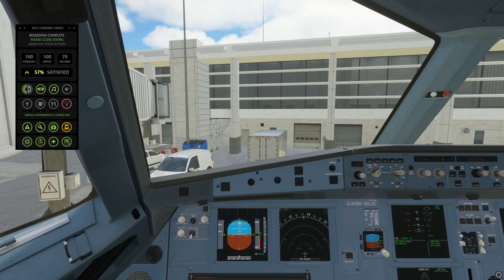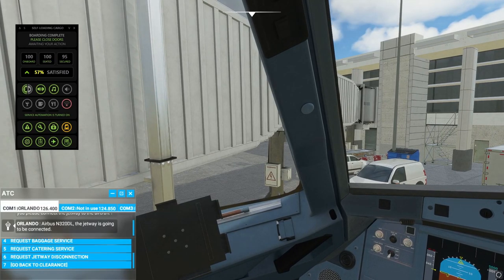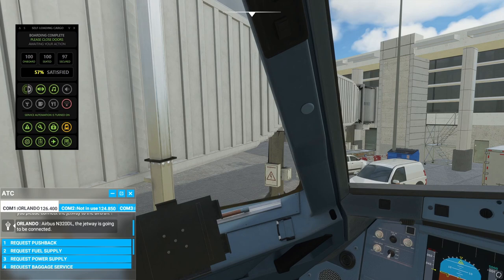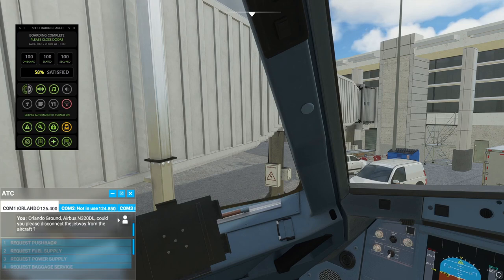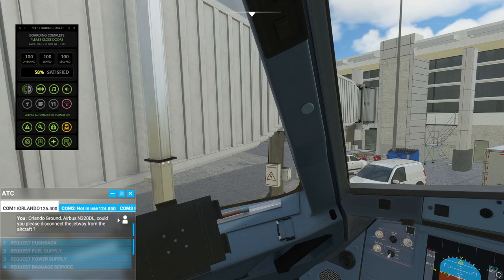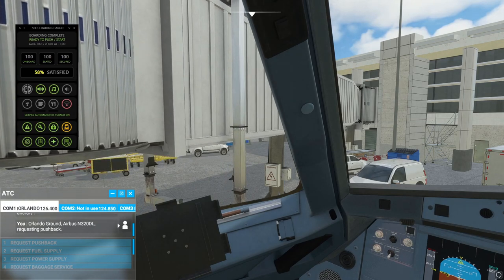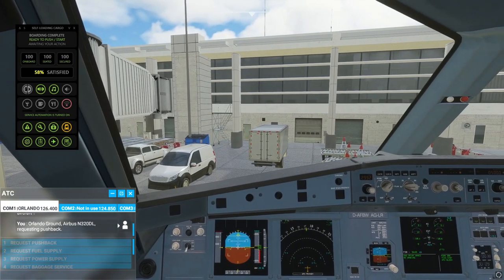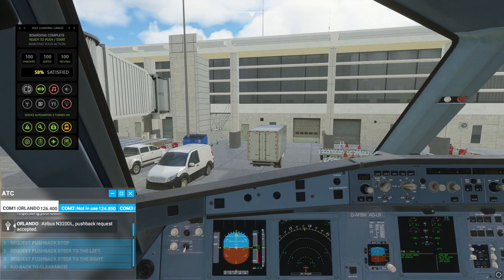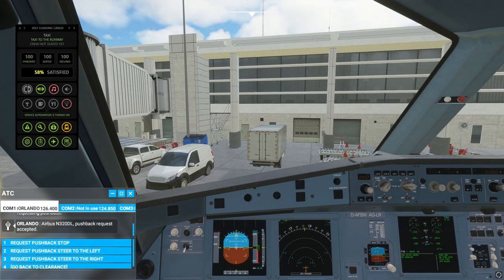I'm going to close the doors now. This is the problem you can have — what you need to do is request a jetway disconnection. So it's going to tell us all passengers are on board, then I'm going to get the jetway detached, ready to push and start. I'm going to go ahead and request a pushback, and then we'll turn the boarding music off.